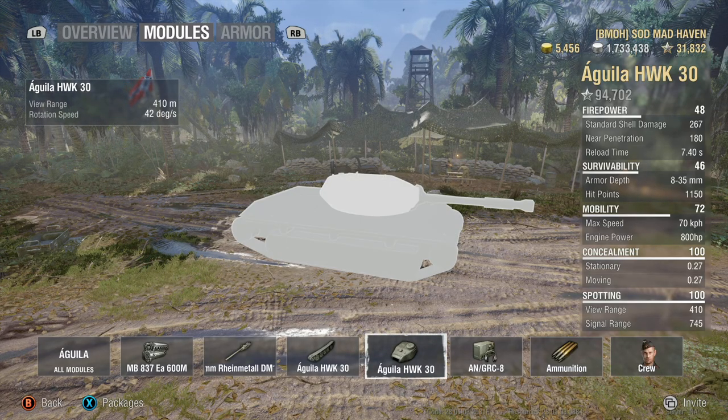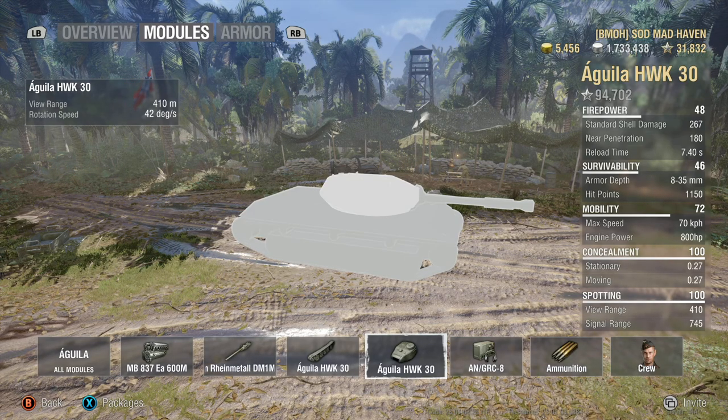The 410 meters of view range is probably the biggest advantage to the Aguila and the Hawk 30, because you're outmatching a very good amount of Tier 9s and some Tier 10s. Concealment at 0.27 is more of a middle ground, not the highest in the light tank category. Compared to something like the LT-432 which only has 380 meters of view range, you have that extra 30. Stacking coated optics, premium consumables, and everything else, it's going to be really hard to spot you — most of the time you'll spot people before they ever see you.